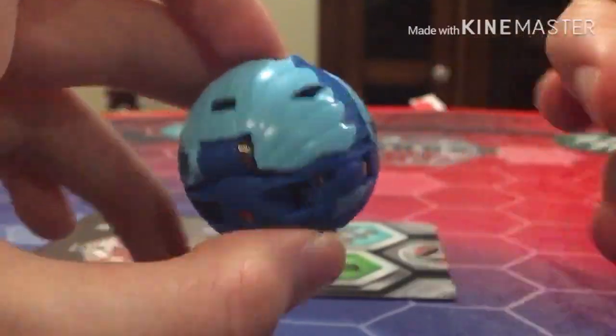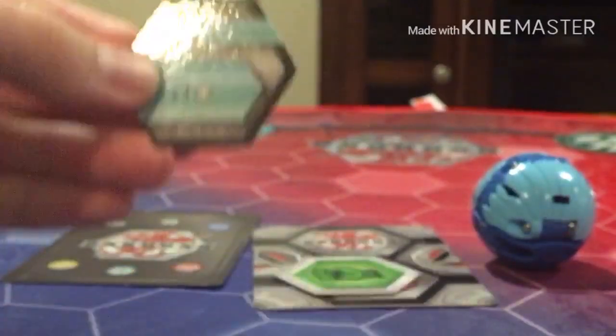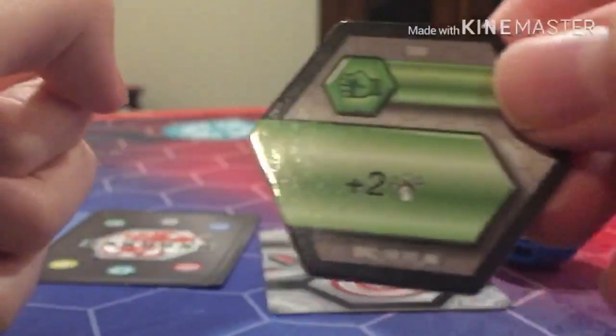That's Hydrus' core for ya. Here are the Bakugors: this one is a DNA Bakugor that gives you plus 1 Frost Strike ability, and this is a fist Bakugor that gives you plus 2 damage points.